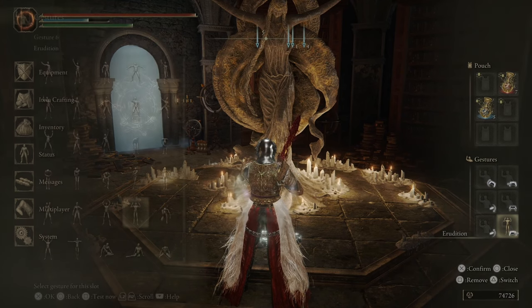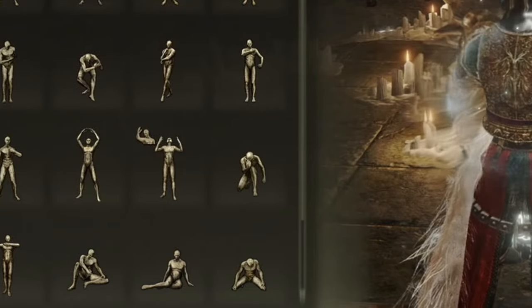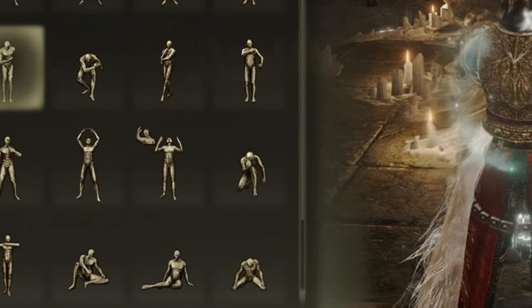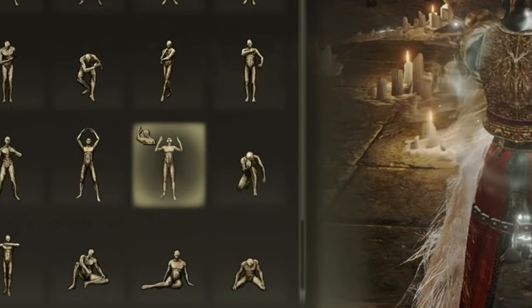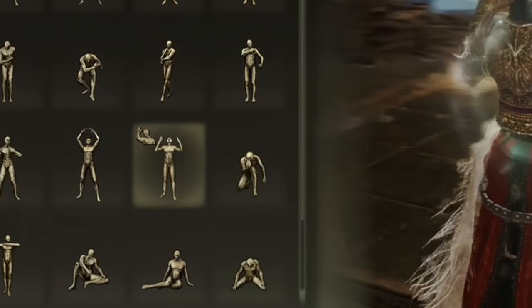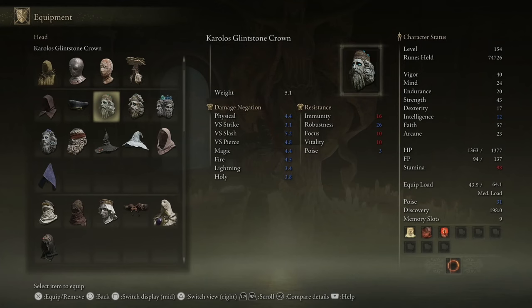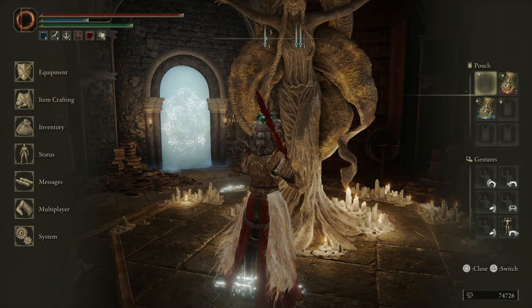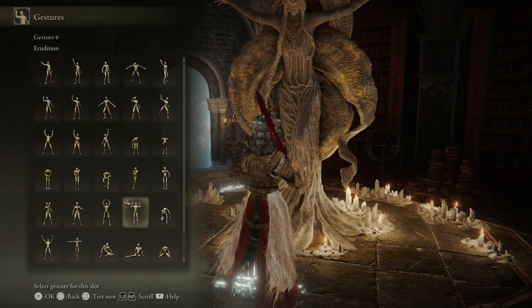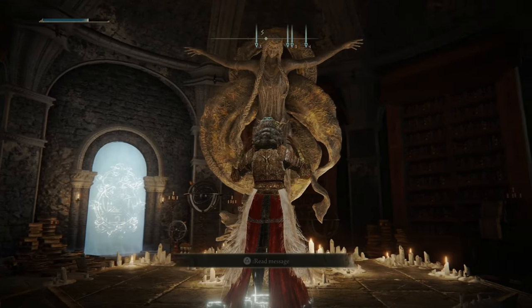From what I've read, any glintstone helmet works. I'm going to show you which one I used. First of all, this is the gesture — I'll select this in the middle, I'm just searching for it right now, but this is the one we should use. And I'm going to show you which helmet I use — you see, Glintstone Crown. I chose one, and then I do the gesture. I'm going to do the gesture with the helmet.